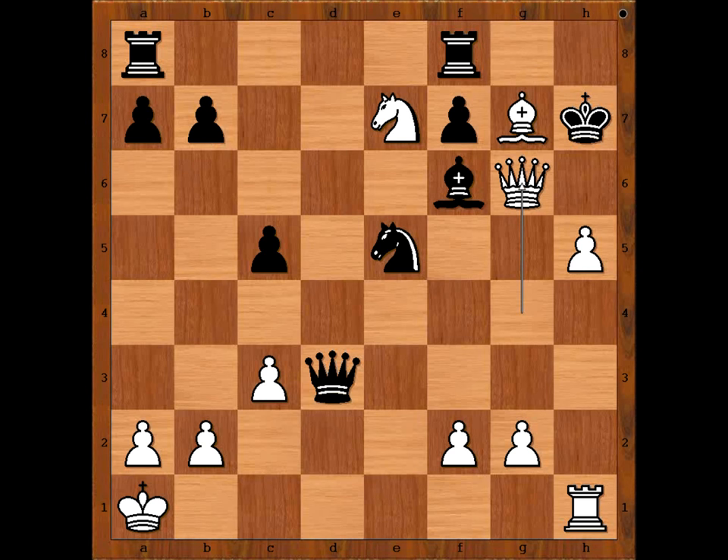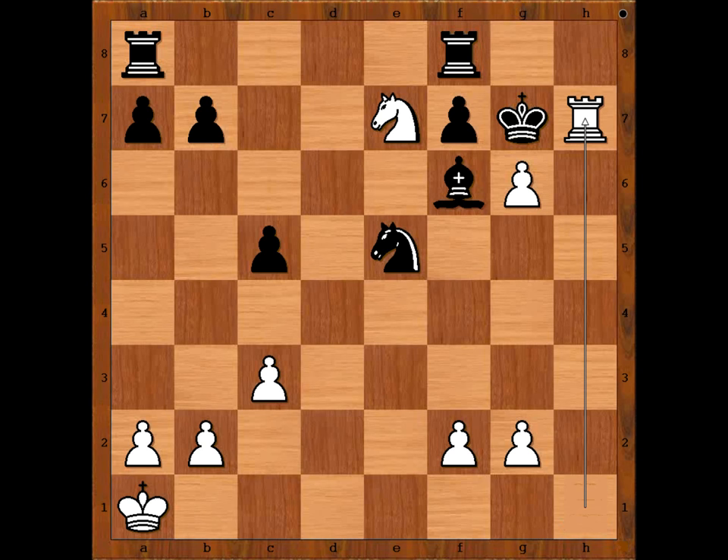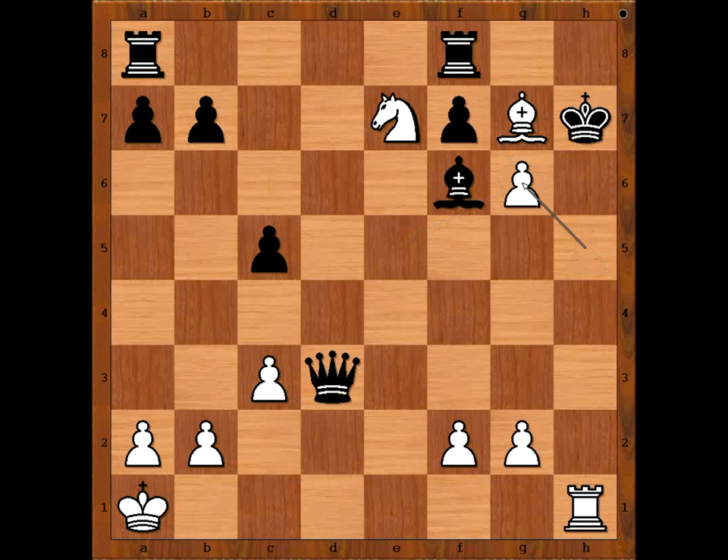Queen to g6 check — this is the move out of this world. Black can capture the white queen in a few different ways. Millman played pawn takes queen. If queen takes on g6, h takes on g6, discovered check, king takes bishop on g7, rook to h7 check, mate. If knight takes, h takes on g6, discovered check, king takes bishop, rook to h7 check, mate.